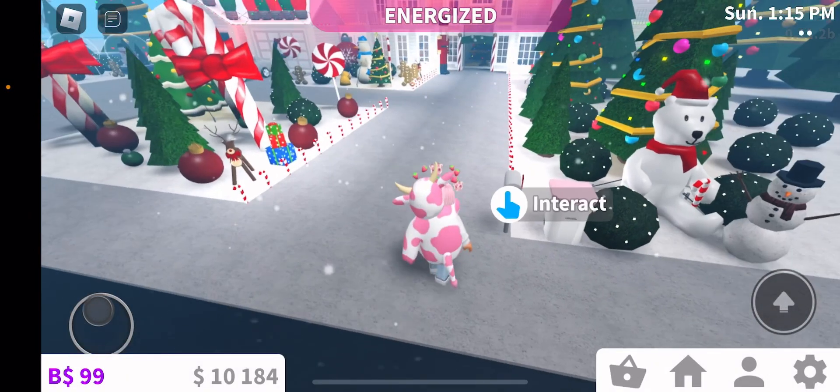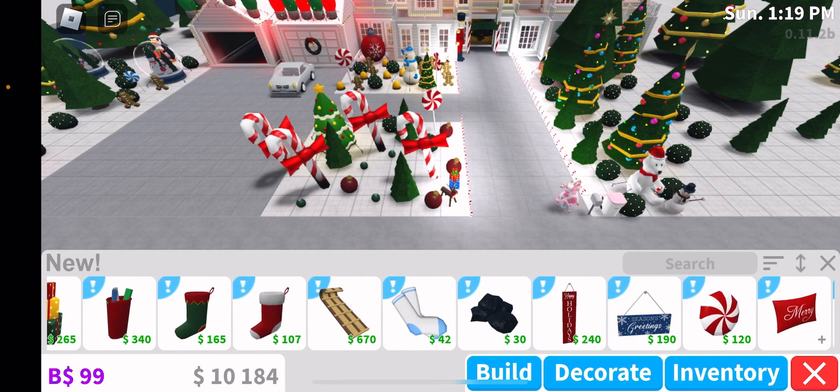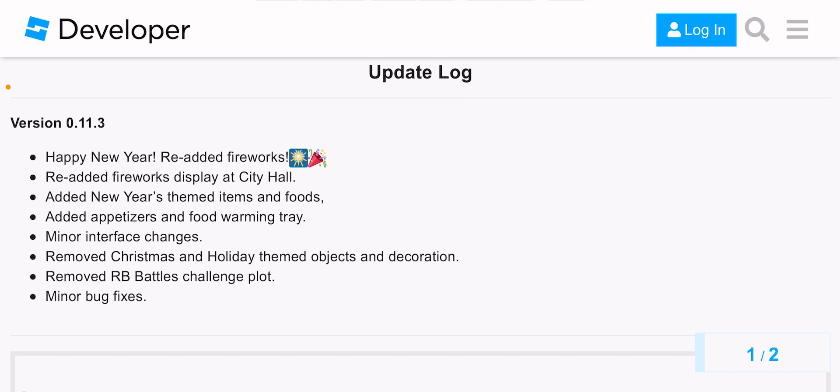Hey guys, welcome back. We're playing Blocksburg - the new year's update came out! New version 0.11.3, happy new year. They added fireworks display at city hall, added new themed items and foods, added a flag and food warming trays. Minor interface changes, moved Christmas and holiday themed objects and decorations, removed the RB Battles challenge plot, and minor bug fixes.